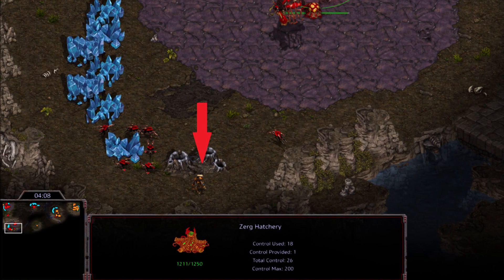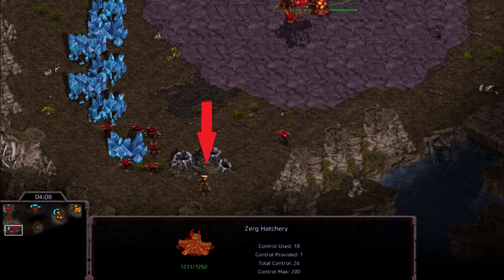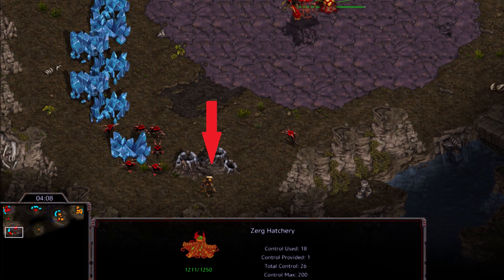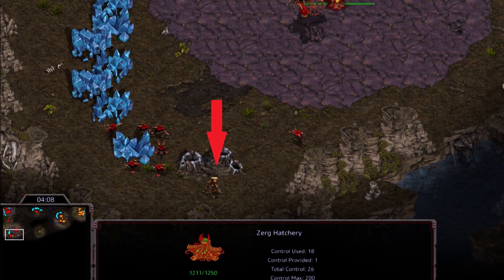Alright guys, it's Elmaster here, and it's time to talk StarCraft. And today we're talking Zerg vs Protoss, specifically how to deal with those pesky zealots when they're put behind your mineral mines where it's not easy to attack them.